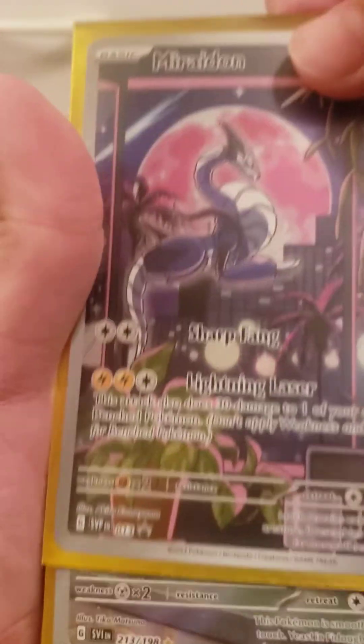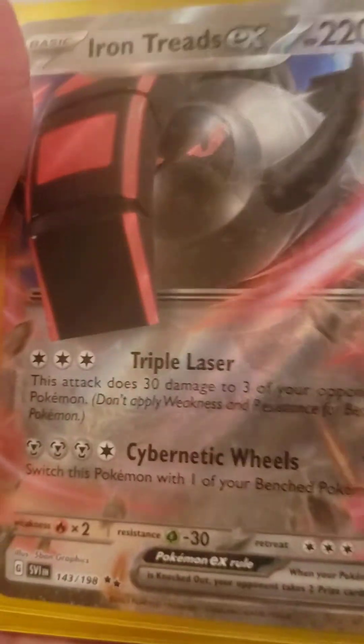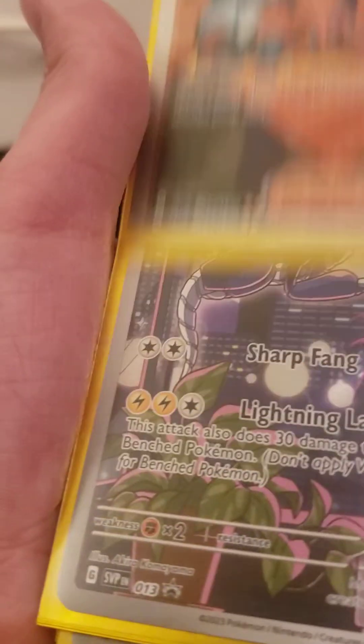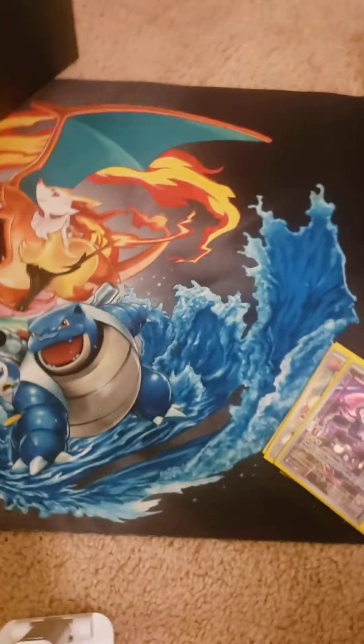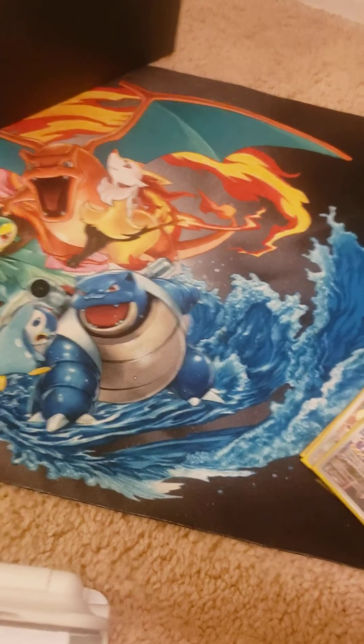Let me show you what we got: first the promo, second this card, then this card, this card — oh my goodness, you can see a star! This card is so beautiful. And the trainer. If you guys want to see the mat, here you go with the mat. And thank you — have a nice day or night, goodbye!